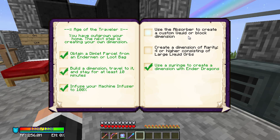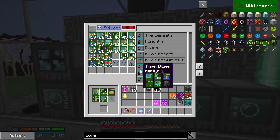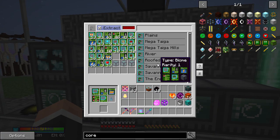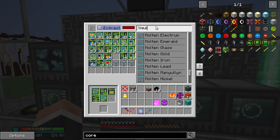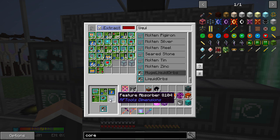So the Absorber to create a custom liquid block or block dimension — and then create a dimension of rarity 4 or higher consisting of large liquid orbs. Obviously the easiest thing to do is combine those things. I was looking through here to see what kind of rarity things had, and I thought we should look at the liquid stuff. There's a lot of types of liquid — huge liquid orbs — that we can actually make. At some point I did a feature absorber with one of our old worlds. If you don't know how to do that, go look at my RF Tools Dimensions video — I kind of go through a lot of worlds, and you basically just have to find one that has liquid orbs, and then you can get that as a feature.